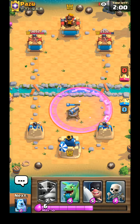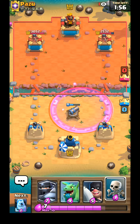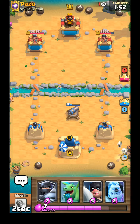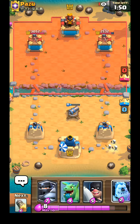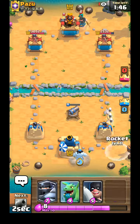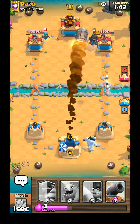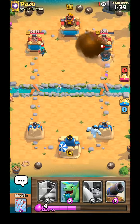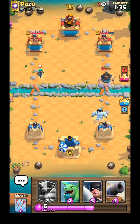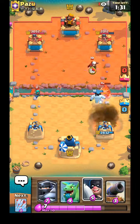We have really good defense on our end. We get Psycho Skeletons, and we're back to our rocket. Wow, we're slowly getting his tower lower and lower. We missed the ice golem too.